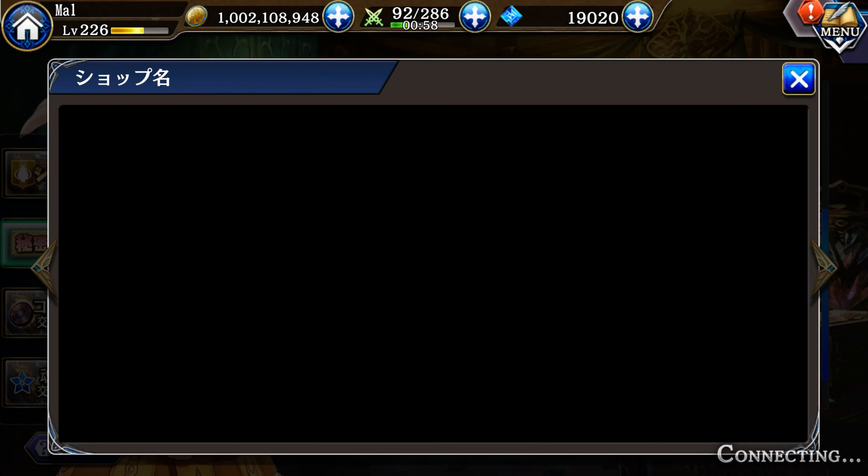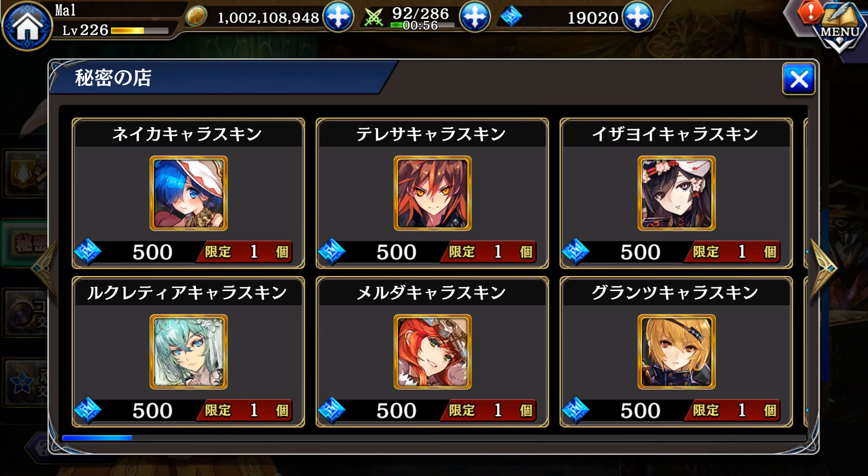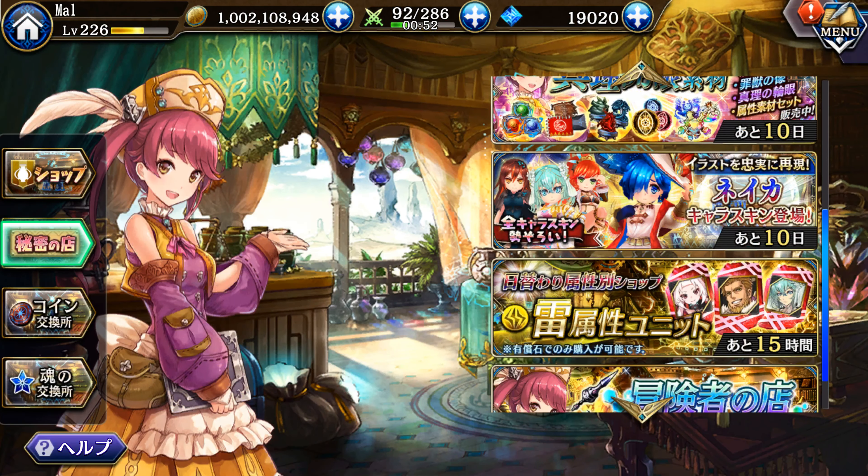We've got our standard gate 5 shop with the 50 shards and the equipment that no one should ever buy unless in extreme collab circumstances. Naka got her OG skin this week. I probably will not be getting it just because I have her Easter skin with her Easter Nenso. But it does look nice — it's nice to see Naka finally get out of that battle mage outfit. Definitely worth getting if you are a fan of Naka.